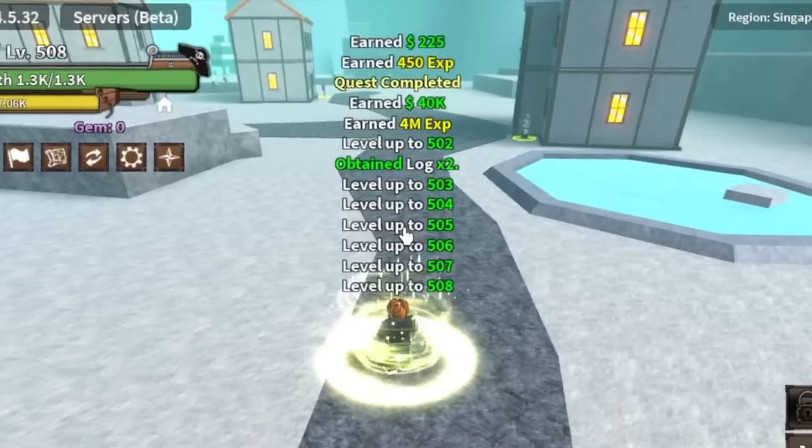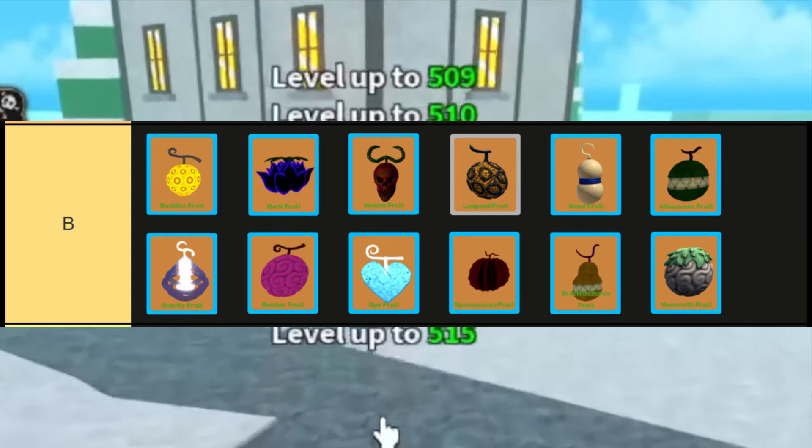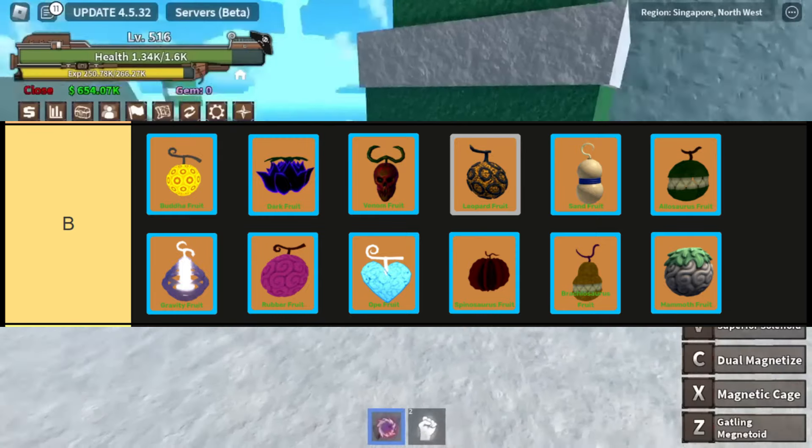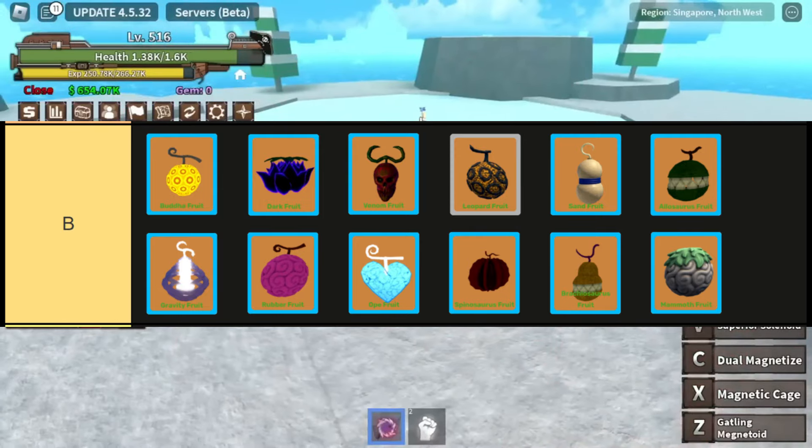The fruits in this tier are: Buddha, Dark, Venom, Leopard, Sand, Aloe, Gravity, Gum, Opie, Spino, Brachio, and Mammoth. The Hidohido No Mai, also known as the Buddha Fruit, is a sought-after Zoan-type devil fruit in King Legacy. Once consumed, it transforms the user into a towering yellow Buddha, offering incredible speed at sea, making it ideal for navigating the vast waters quickly.